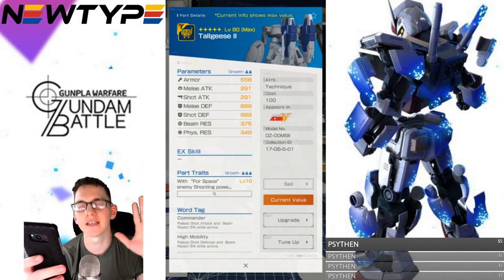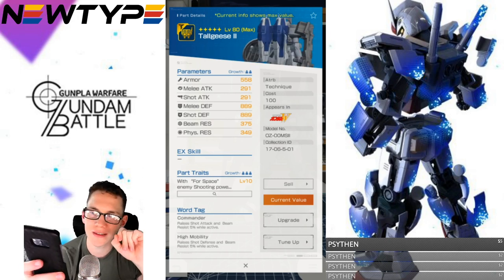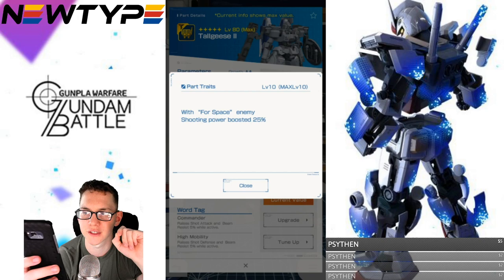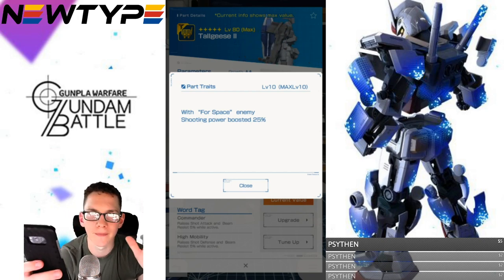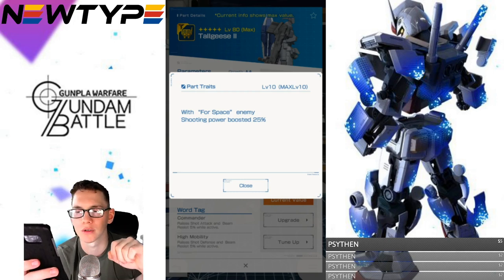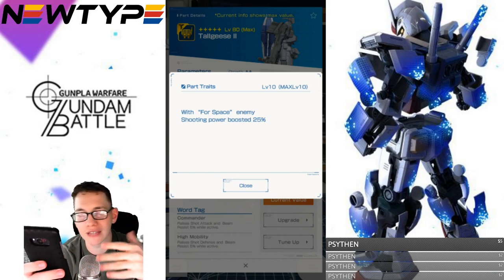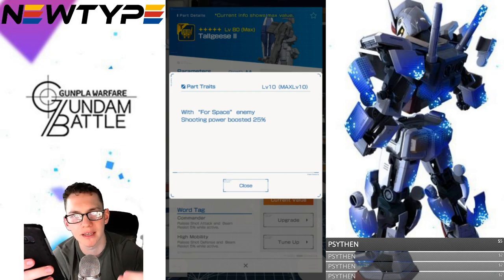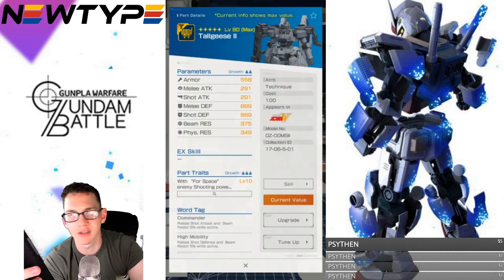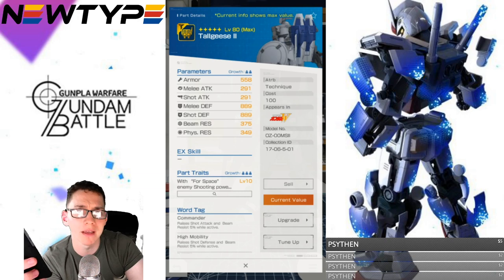Now looking at the backpack — it's super beautiful. I love the Tallgeese backpack; I think it's one of the best-looking ones in the entire Wing universe. Unfortunately the stats are still not looking that great — defenses are very much average. The parts trait is 4-space enemy shooting power boosted 25%. These traits are good if you're in that situation, but in arenas you'll never know unless you know the enemy mobile suit has those word tags. Maybe for PVE these are good if you know the mission's enemy has those word tags. Otherwise, probably just buy one and sell the rest for platinum coins.